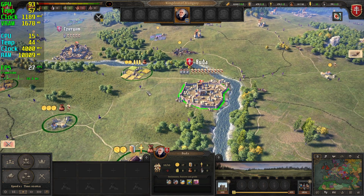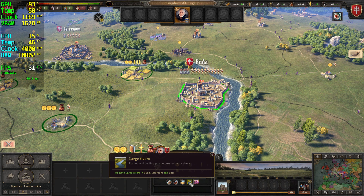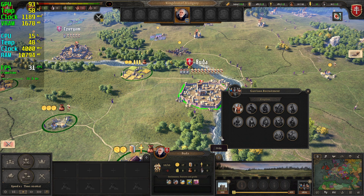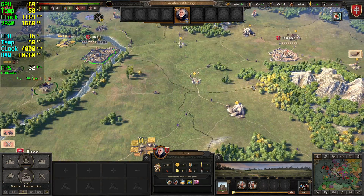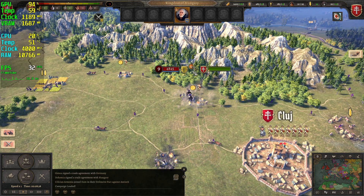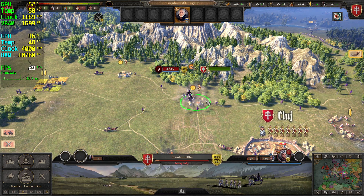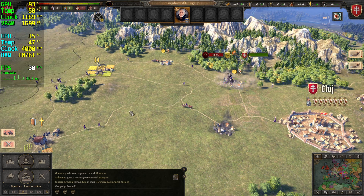The enemy is pillaging one of our settlements. Sire, we have spotted enemy troops marching through our lands. One of our settlements is being pillaged.